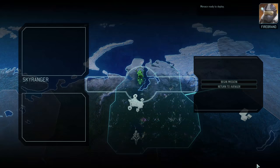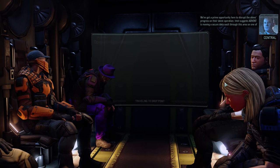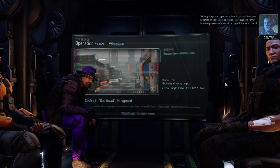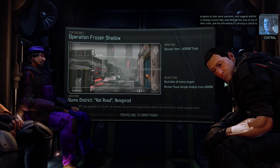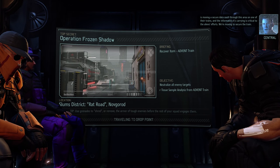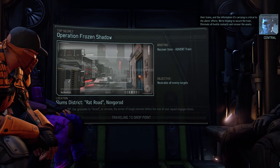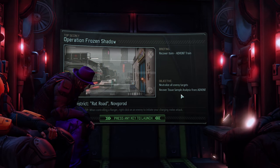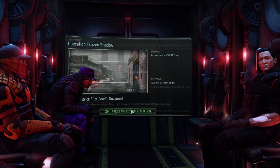Skyranger deployed. Menace, ready to deploy. Alright, let's go. We've got a prime opportunity here to disrupt the aliens' progress on their latest operation. Intel suggests Advent is moving a secure data vault through this area on one of their trains, and the information it's carrying is critical to the aliens' efforts. We are moving to secure the train — eliminate all hostile contacts and recover the assets. So we're trying to neutralize all the enemies and recover a tissue sample analysis from the Advent train.